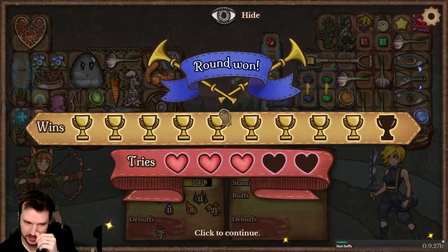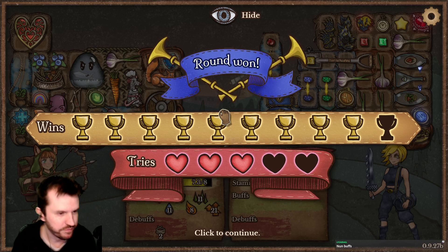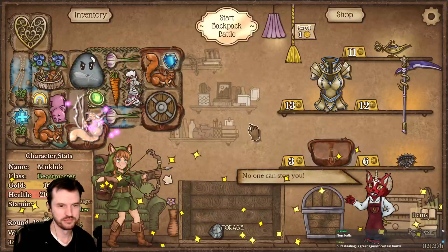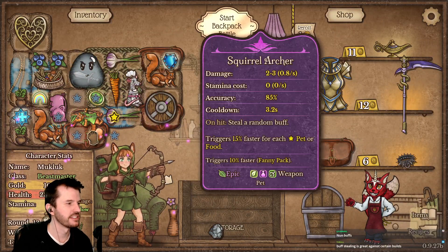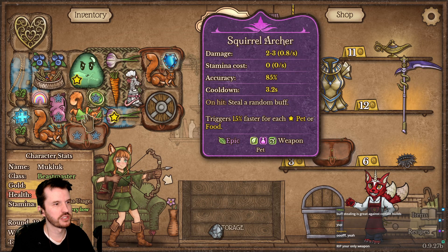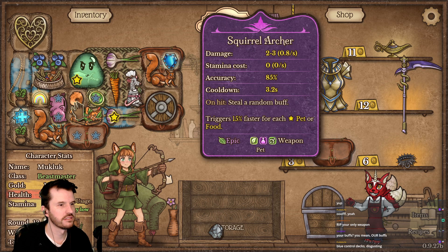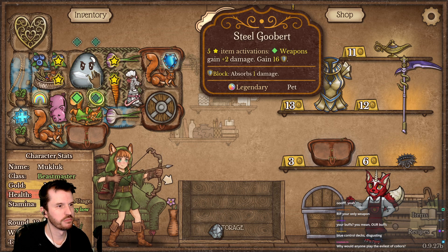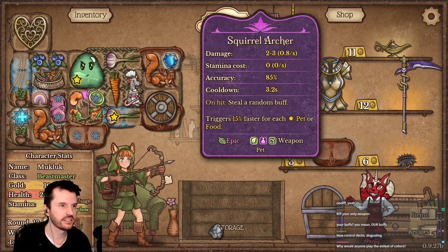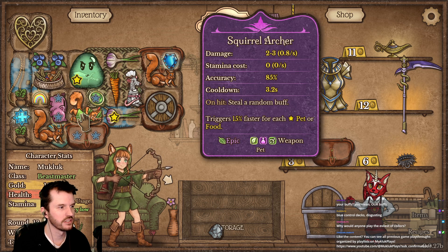You know what, this kind of feels like playing blue in Magic: The Gathering. I know some of you know what I mean — like, my fun is that you can't have fun. All right, we have a squirrel archer. I'm hoping the squirrel archer gets the buffs from Steel because it says weapons. It says weapon pet, so yeah I guess Steel Goober will buff it. We actually have no stamina usage at all now because pets don't use stamina.